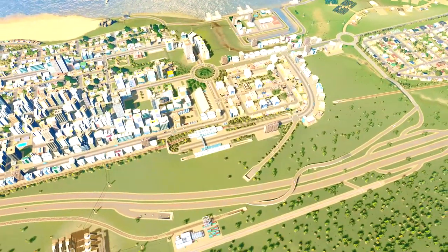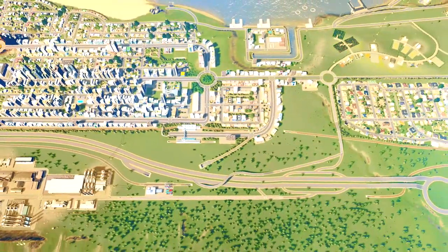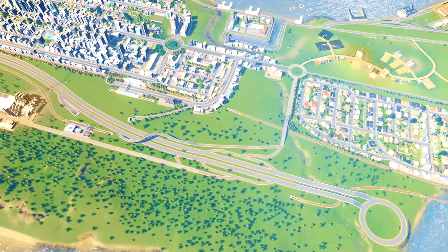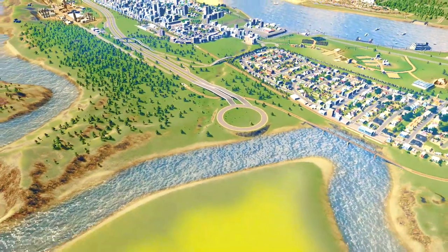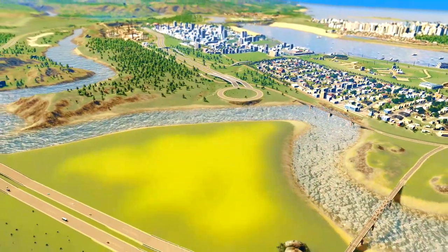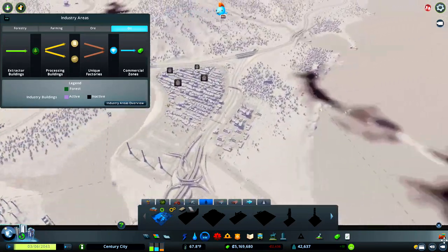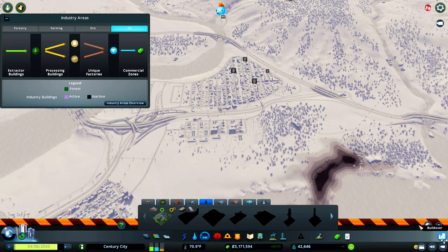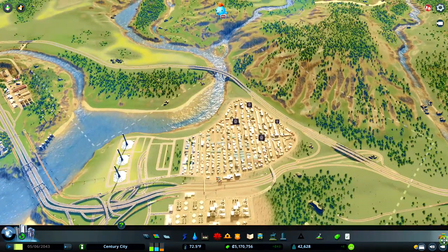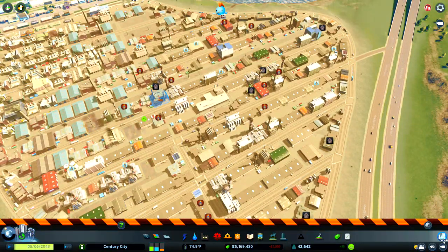We need to expand our industries, and I was thinking about expanding into the logging industry today. We'll have a quick look at the map and figure out where to stick that. I've got this ugly temporary roundabout at the bottom that's gonna go. I was thinking about adding logging just over at the back here, but we've got access to petroleum so I may do some offshore rigging in the future. We'll leave that for now — got a few dead industry buildings here I really need to change around; we only need half as much industry.